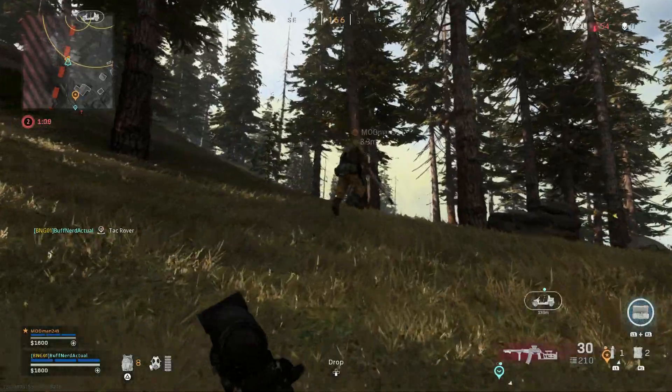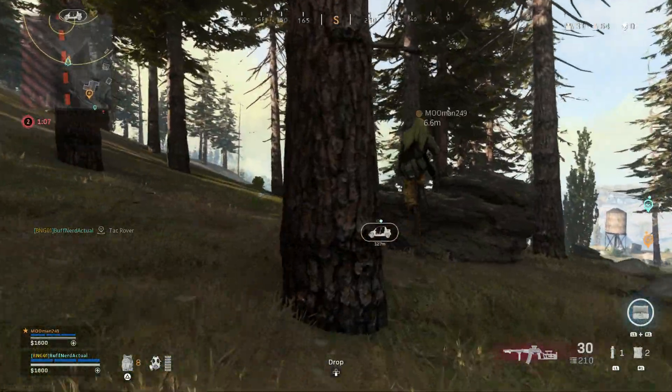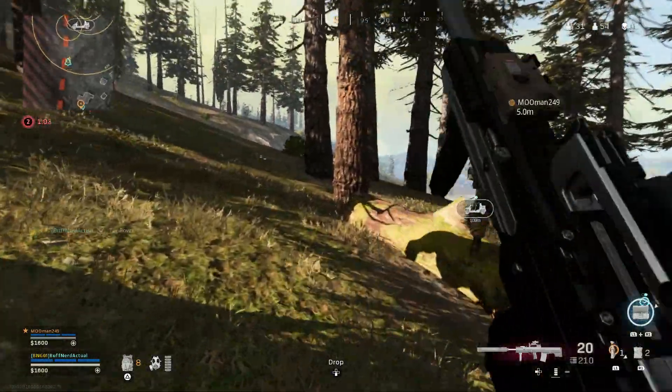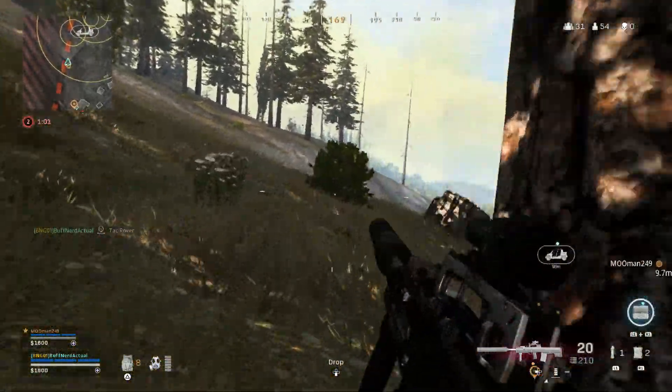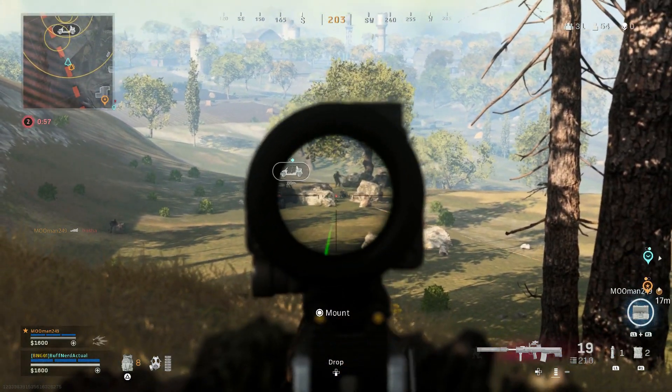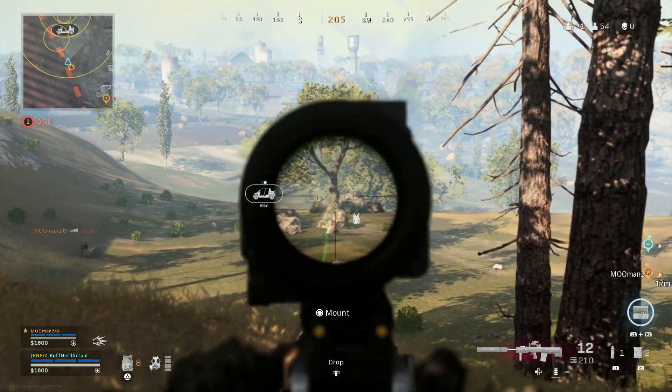Moving forward, we got our loadouts at this point — we have both of our loadouts dropped, so we're both running Ghost. We're moving up into the hill where the final circles are going to be, and you can see there are enemies on the car we tagged. This is kind of the downside of the Odin — I'm not running with a sniper, so I can tap fire decently at range.